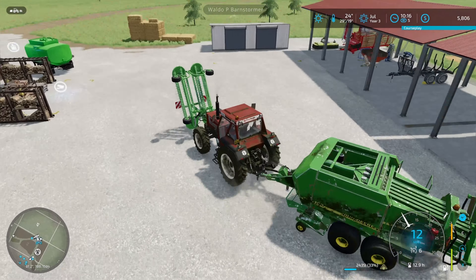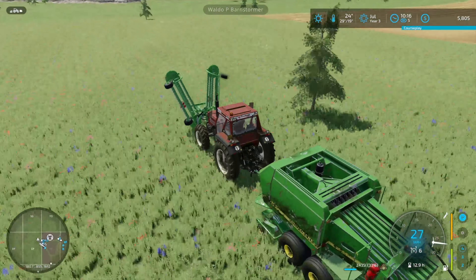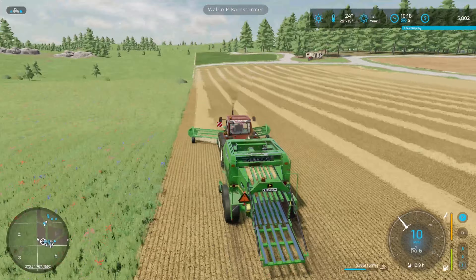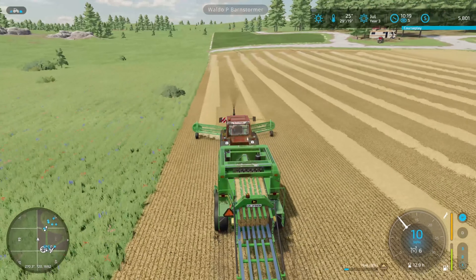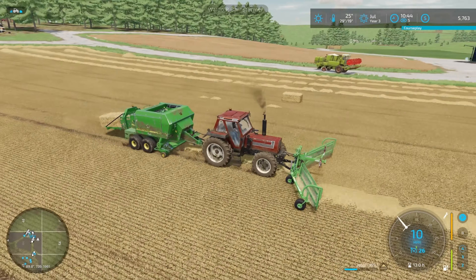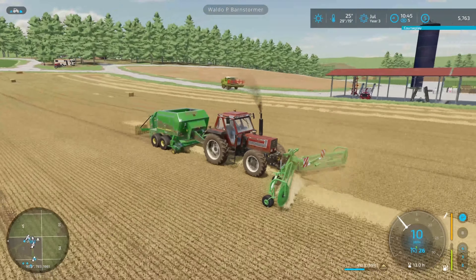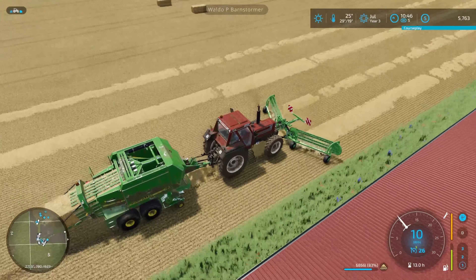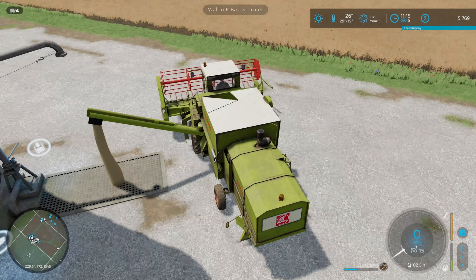This should speed things up a little bit. It just happens to be pretty much the perfect width for getting two rows into one with this current combine. Here we go — that's this field getting close to the end. Harvesting's done.